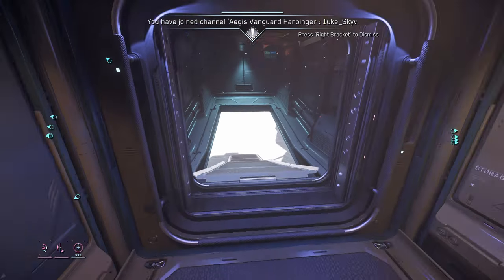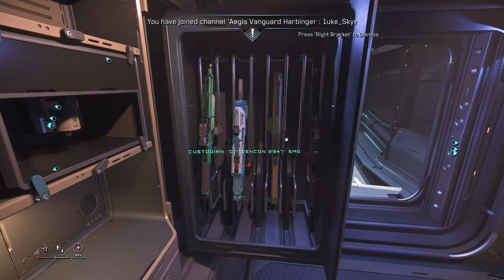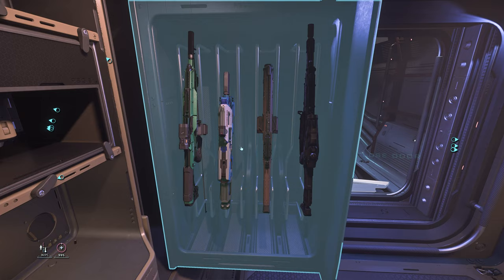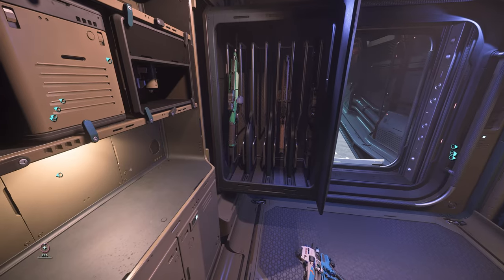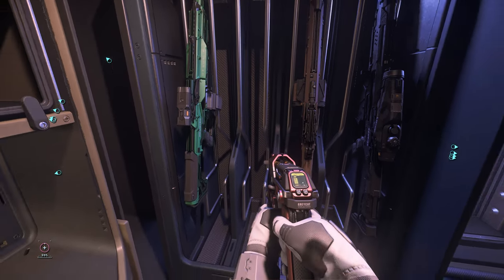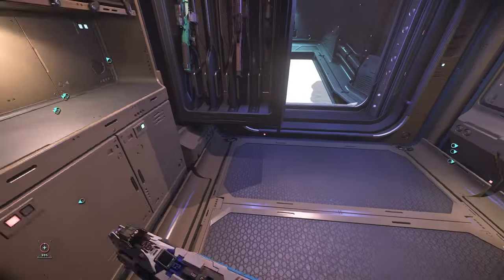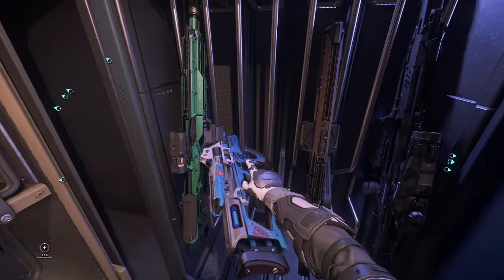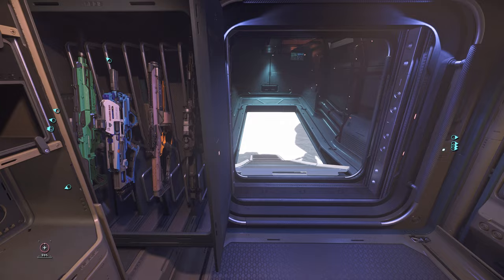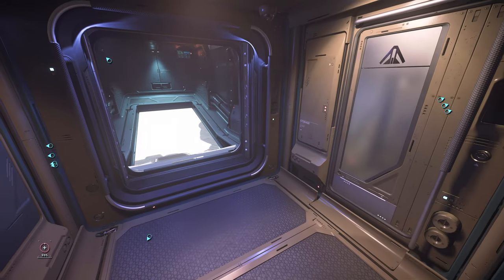The Vanguard Harbinger has a really, really nice weapons rack because it's retractable. Even though it only has four weapons slots, same as the Redeemer — you cannot put a pistol, multi-tool, or med gun here. Multi-tool: negative. Pistol: negative. Med gun: negative. But you can put size one and size two weapons. That's why I say the weapons rack on the Redeemer should have at least one extra slot for heavy weapons, because the Redeemer is a heavy gunship.